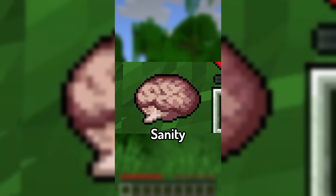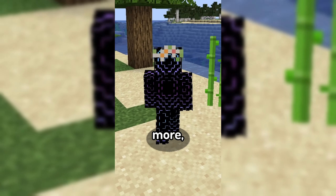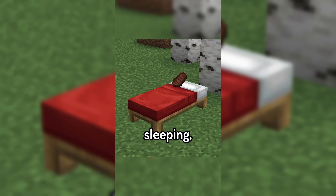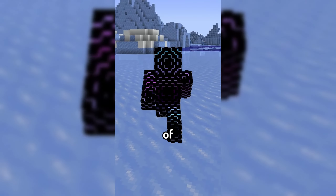The mod introduces a sanity meter to the game, which can easily be kept full by eating, sleeping, standing near campfires, wearing a flower crown, and many more. But you can also decrease your sanity by not eating or sleeping, getting hurt, staying in dark places for too long, and many others, with a decreased sanity coming with an increased risk of death.